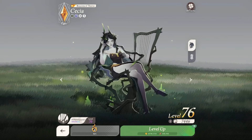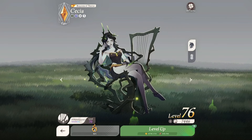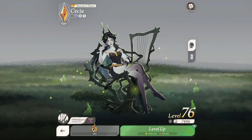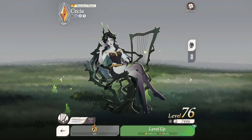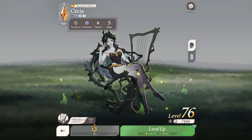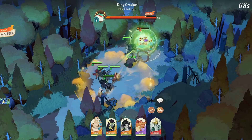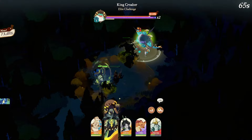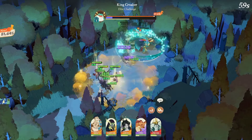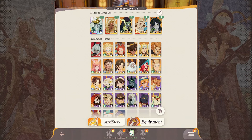Every single one of you watching will receive Cecia for free on your first 10 pull — not including all the other good summons and free stuff you're going to get. Cecia is amazing. She is a Graveborn Ranger Marksman, and she summons with her ultimate Mr. Carlisle, who's a giant zombie. He puts an extra body in the field — he can tank and do extra damage. This character will carry a lot of you throughout the entire game.